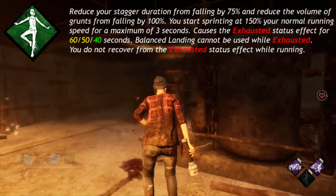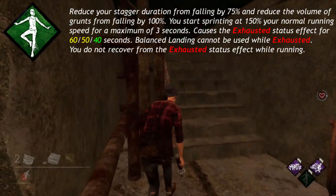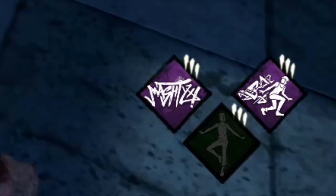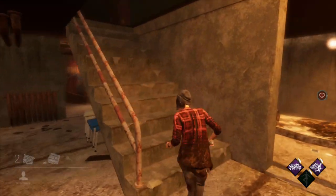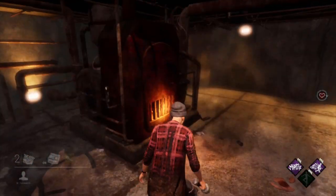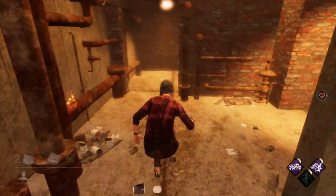You do not recover from the Exhausted status effect while running. When Balanced Landing is disabled, the perk will darken in the bottom right corner, indicating to the player that it cannot be used. This includes the staggered reduction from long falls. If Balanced Landing is on cooldown, you will not get that 75% staggered reduction. It only works when the perk is lit up and you are not exhausted.